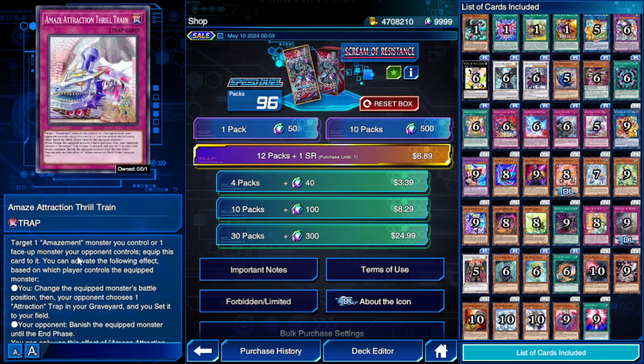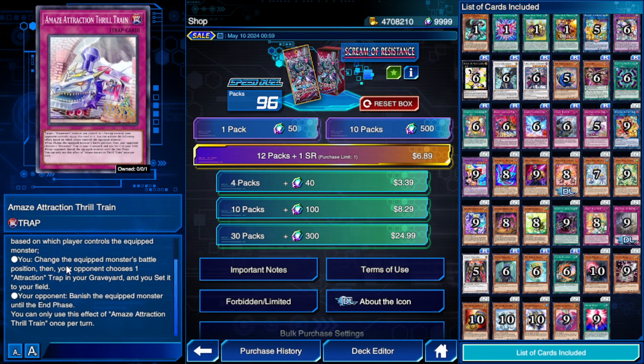They also got their new trap card, the Amazement Attraction Thrill Trade. Target one Amazement monster you control or one face-up monster your opponent controls and equip this card to it. You can change the equipped monster's battle position, then choose one Amazement attraction card in your graveyard and set it. Or if you put it on your opponent's monster, banish the equipped monster until the end phase — so it's basically like a Farfa. Pretty good.